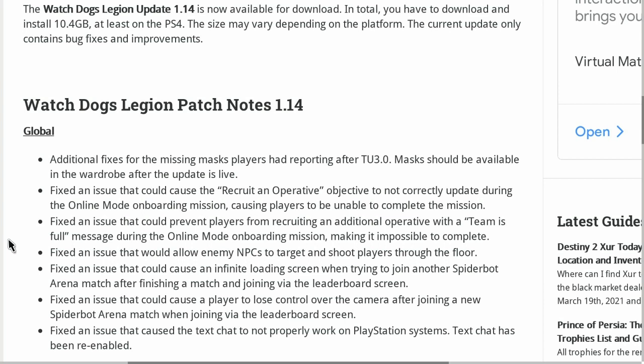Starting with additional fixes for missing masks — players had reported this after TU 1.30, and masks should now be available in the wardrobe after the update is live. They fixed an issue that could cause the 'recruit an operative' objective to not correctly update during the online mode onboard mission, causing players to be unable to complete it. They also fixed an issue that could prevent players from recruiting an additional operative with the 'team is full' message during the online mode onboard mission, making it impossible to complete.